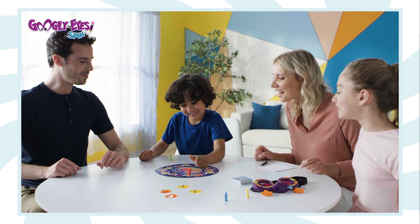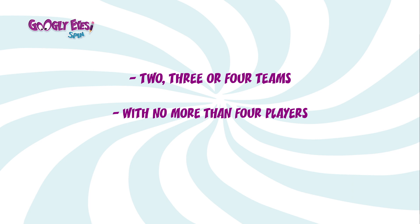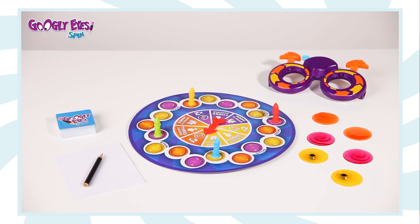Before you play, form the teams. There can be two, three or four teams with no more than four players, but at least two. Choose a sticky pawn and place it on any lens token on the board.